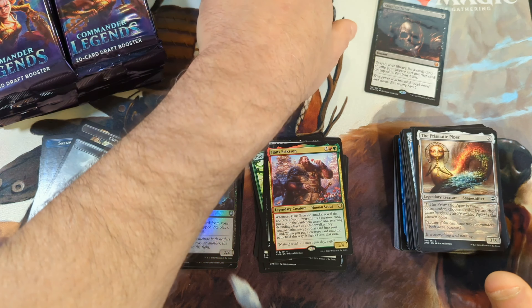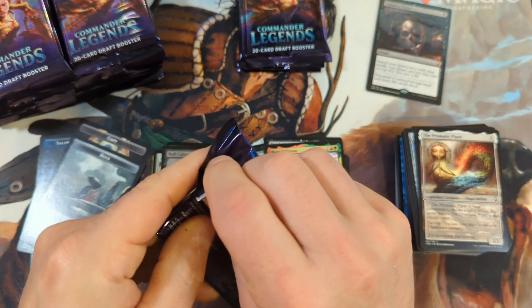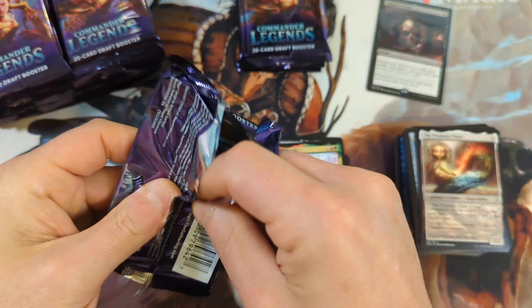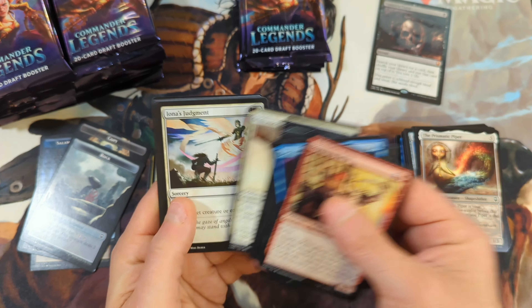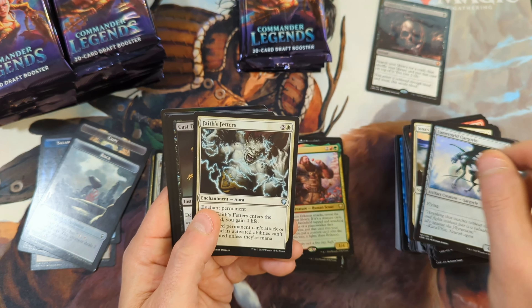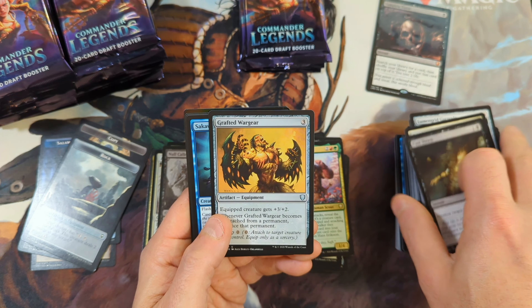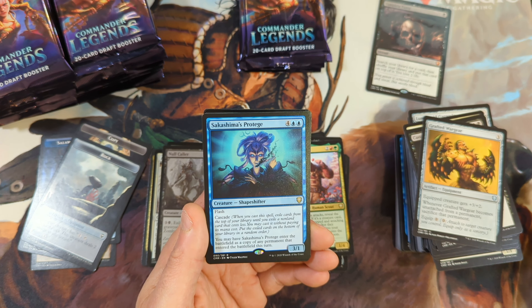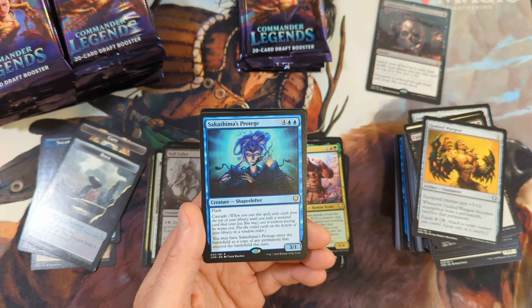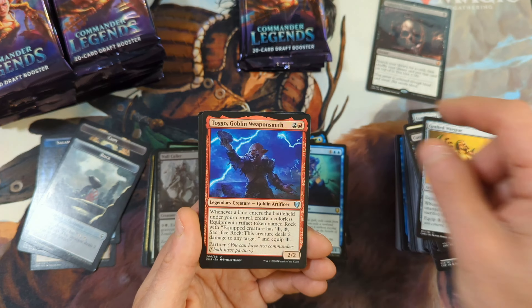Typically in these boxes I always get a playset of the Piper. I've opened seven or eight of these boxes in my life, so I have a little bit of experience with the product. Face of Fetters, Cast Down, Grafted War Gear, and we've got Sakashima's Protege showing up here — unfortunately not the one we're looking for. Looking for Thousand Faces.